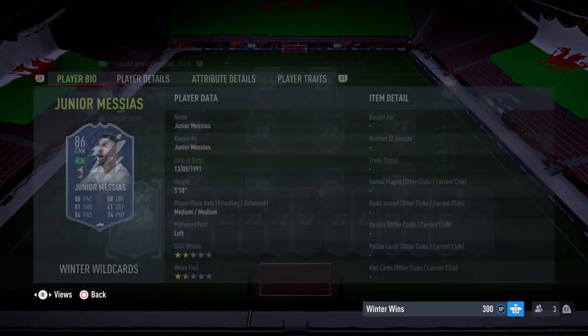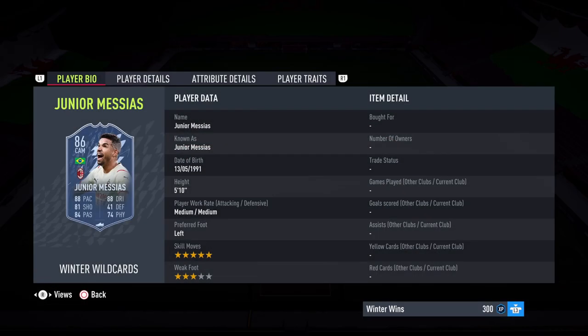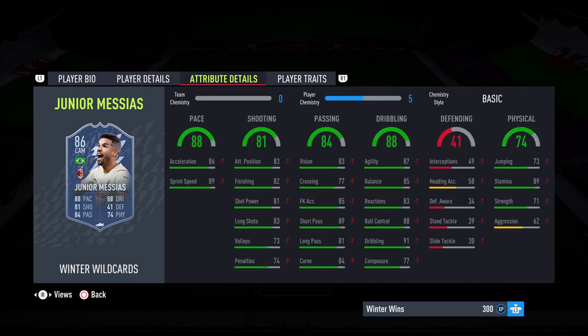Jumping in to take a look at the card itself — he does have 5-star skills, unfortunately only 3-star weak foot, and he's left footed. But those 5-star skills are pretty huge, especially for a free objective player. It looks like he's got decent stats and 5-star skills — the weak foot is a bit disappointing, but other than that it's looking pretty good. Looking at pace, there's not much of a split there, which is what we like to see, so we can boost that nicely if we need to.